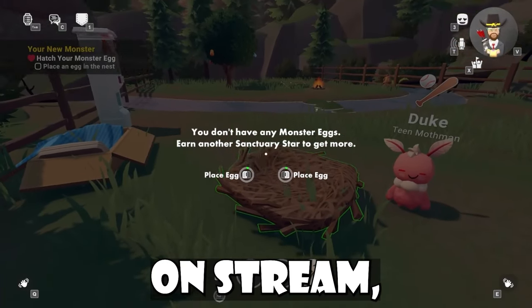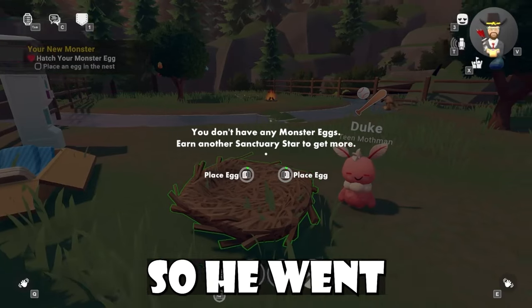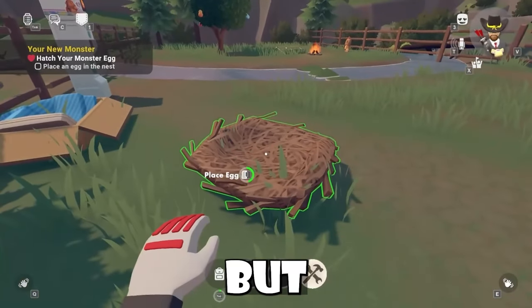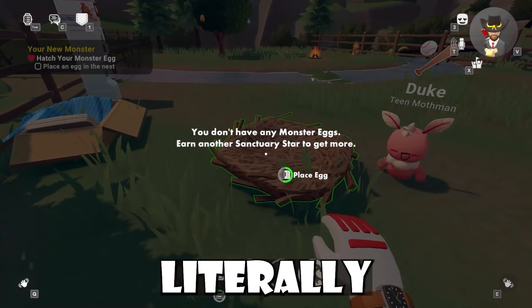DeckDeck was playing My Little Monsters on stream and had, for some reason, gotten another egg in the egg-ceptional. So he went to put it inside the little hatchery thing, and then he logged off. When he logged back on, the egg was gone, but the quest to still hatch that egg was there — so he literally got stuck.